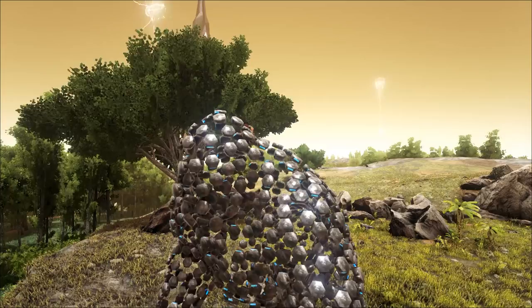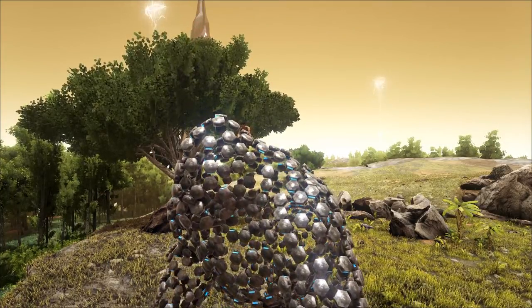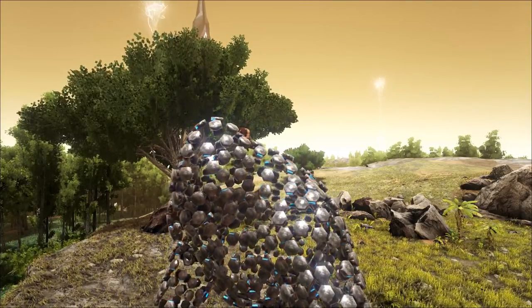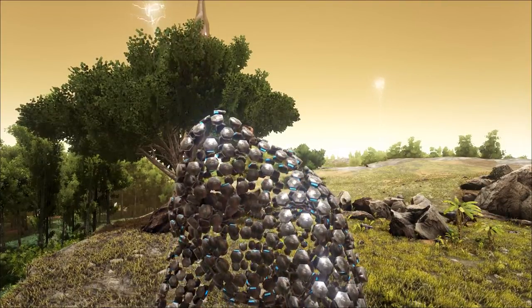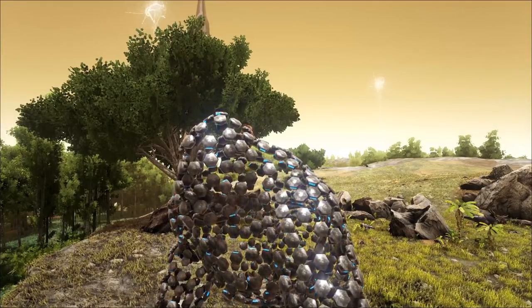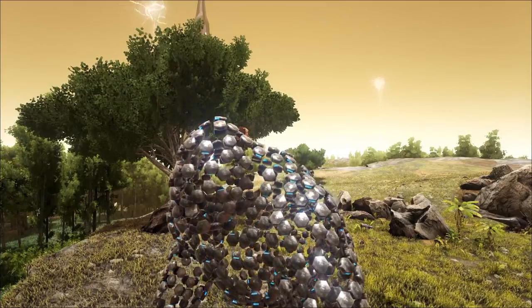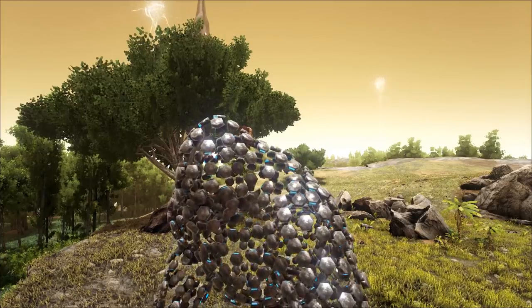I'll be covering the Megapithecus boss in the gamma, beta, and alpha variants, which can be spawned in on consoles — both PS4 and Xbox. All you have to do is make sure you're on the Center map or the Island map and follow my instructions. If you guys like this video hit that thumbs up button, don't forget to subscribe, and stick around to the end because we're going to have a fight to see who is better: the regular Megapithecus or the overseer Megapithecus.